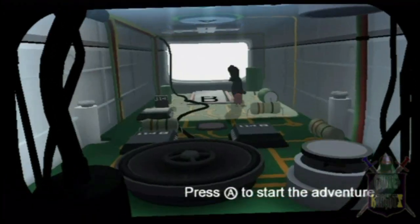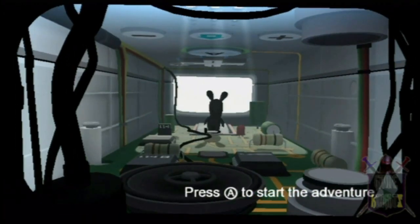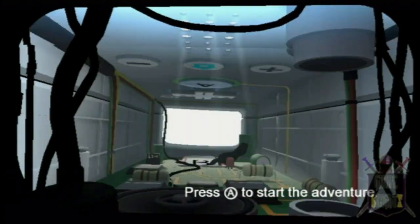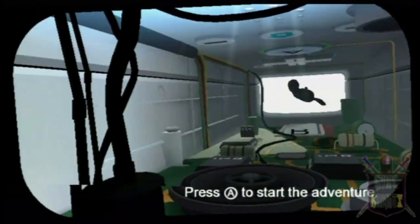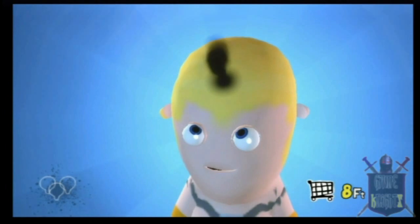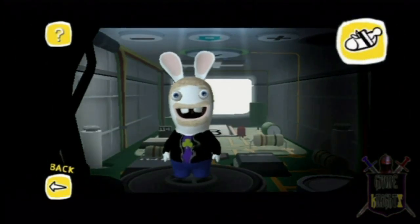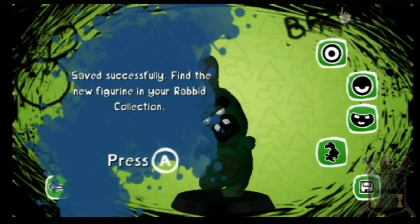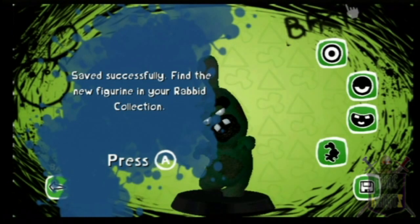Rabbids Go Home does have some mini-games, and it goes about it in a very funny way. Inside each Wiimote is a crazy Rabbid, and you can do lots of things to it that PETA wouldn't approve of. New to the series is literally creating your own Rabbid, which is awesome! Players have the option of making 89 Rabbid figurines in total, and even earning 12 unlockable bunny costumes too.